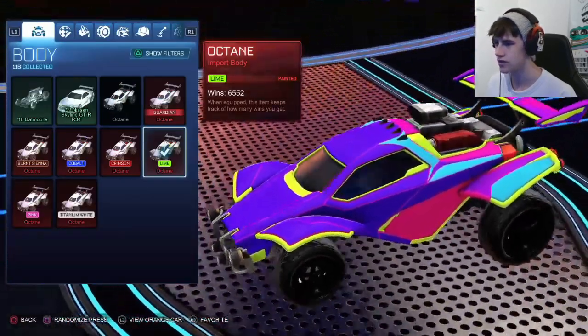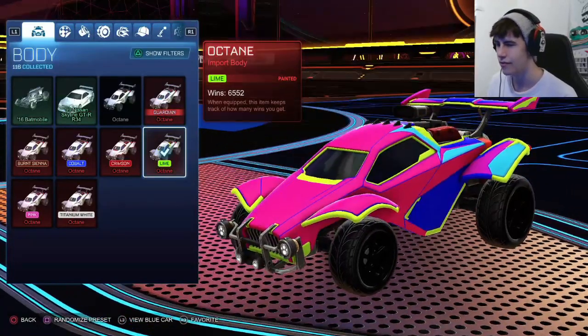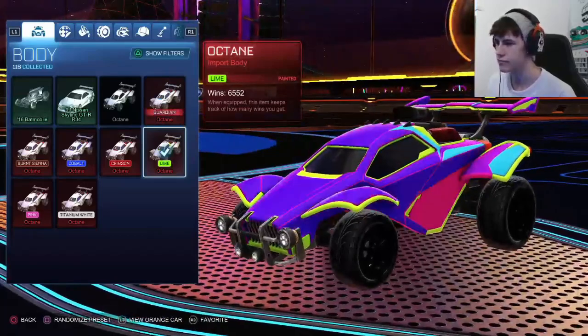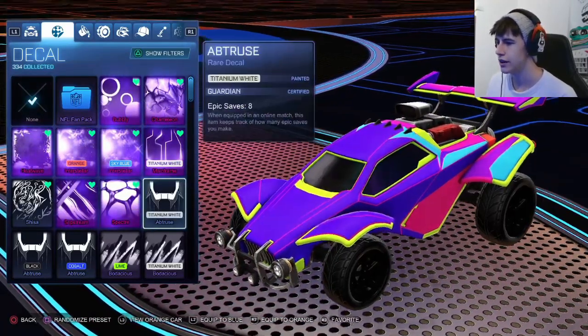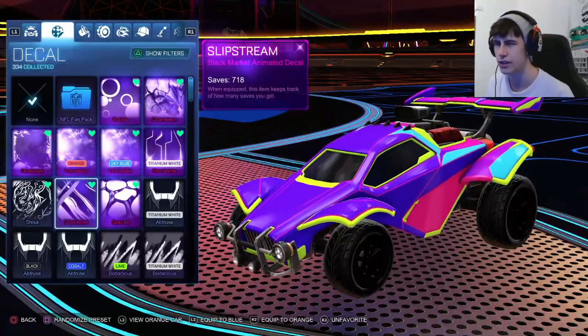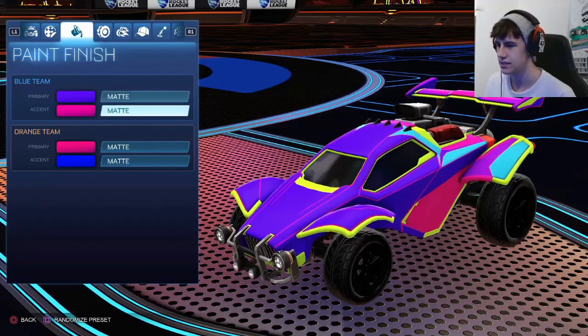Let's just go right through the car. It's very neon, gives me a very 80s kind of synthwave vibe. For this we are using a lime octane — very bright, very cool. We are using a sky blue Obtruse as the decal. If you don't have a sky blue one, you can also use a cobalt one, though you'll have to change some of the colors. Everything is matte for this car because it just works very well with the colors.